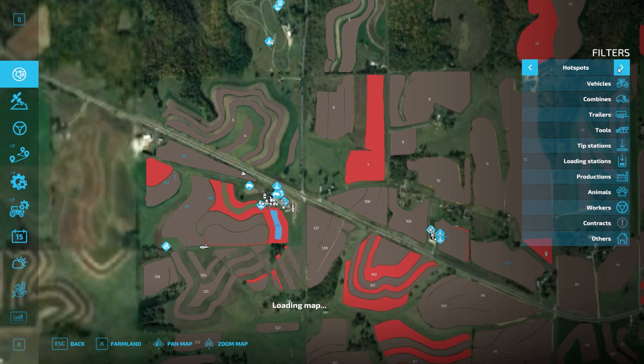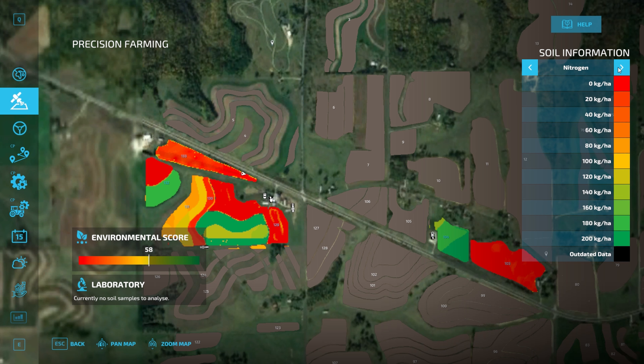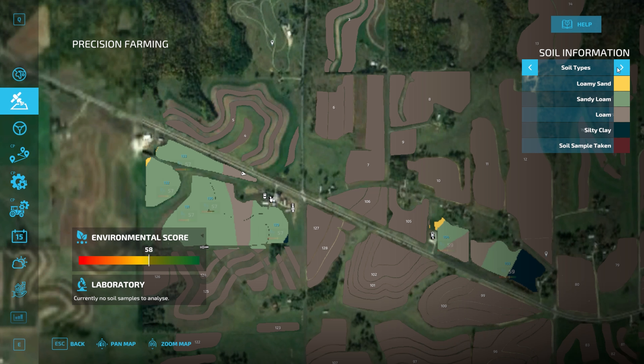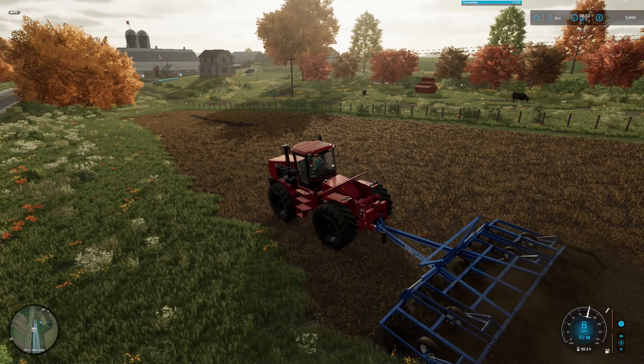It doesn't need plowing, but it's not mulched. If we come over here — EH, ain't too bad. Nitrogen: we're going to end up having to put a good amount of fertilizer down on that, keep that in mind. Seed rate, low to high. Got some sandy loam, some regular loam. So yeah, like I said, we finally get to put this to use. Let's get this fired up with a worker.